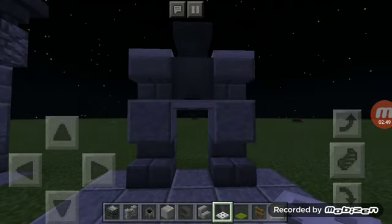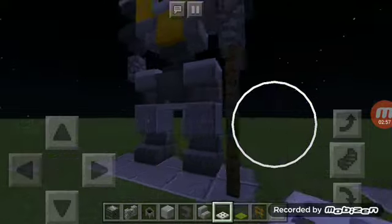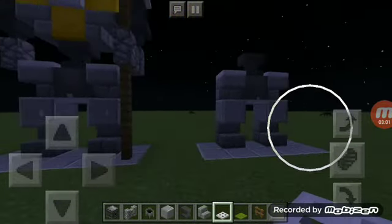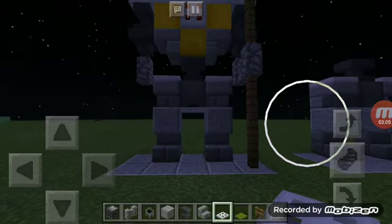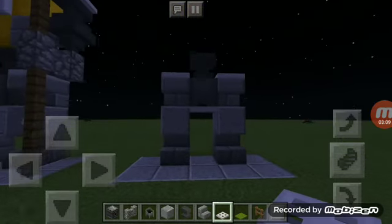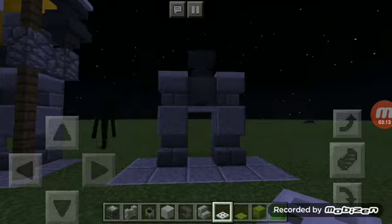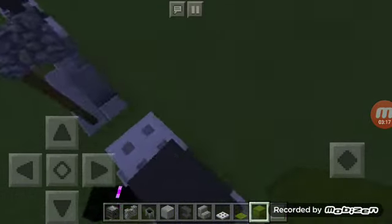Pause the video if I'm going too fast, I apologize. Pause the video, rewind it if you don't get it. Now, once you've done that and completed the hips and the legs, take your color of choice Shulker Box.